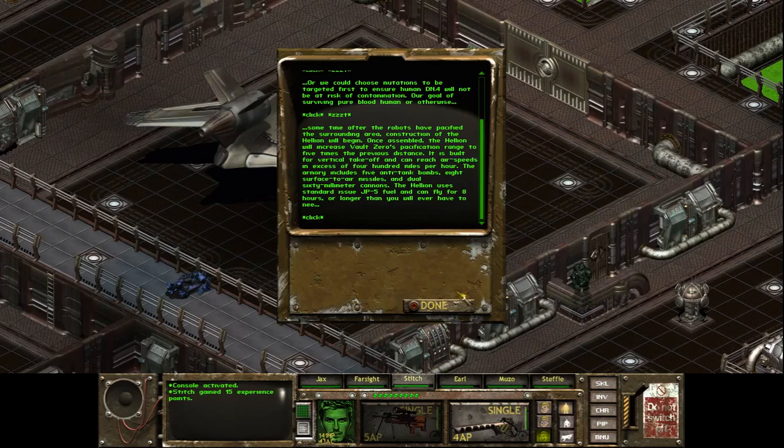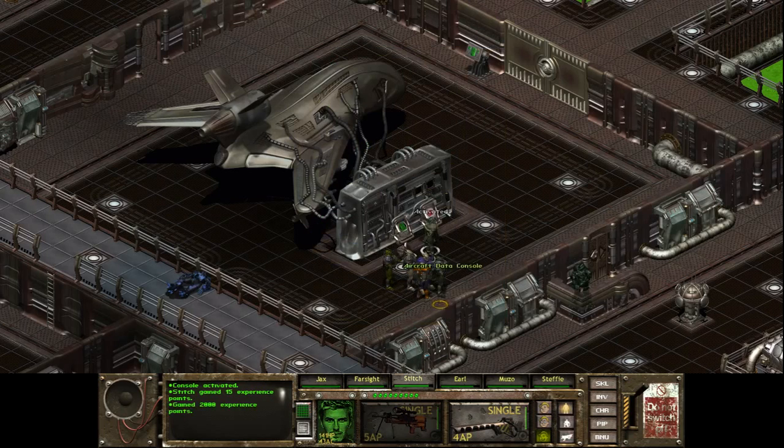That's a pretty crappy plane — 400 miles per hour, that's crappy as hell, that's not even Mach 1. What kind of crappy plane is that? It's a bomber, it makes sense. Yeah, it's post-apocalyptic, so it kind of makes sense. We're getting some experience there. Can I read that again or something? It's gonna look scientific all the time.